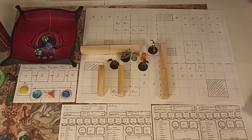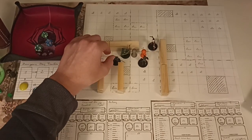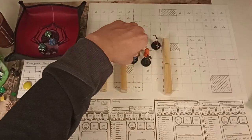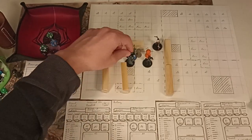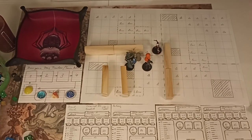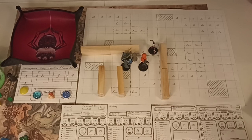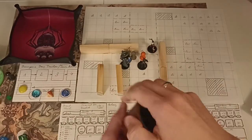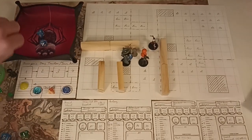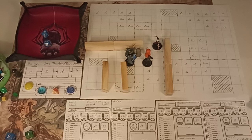Finally we have Kelvin, our level two sword-and-board wannabe cleric. He moves up one to give Alrik some wiggle room and attacks the gray zombie with his longsword at plus four. He rolls an 18 and deals nine points of damage against the gray zombie. The gray zombie is at ten hit points.